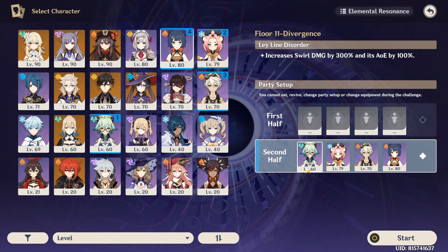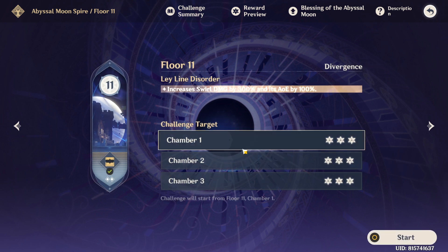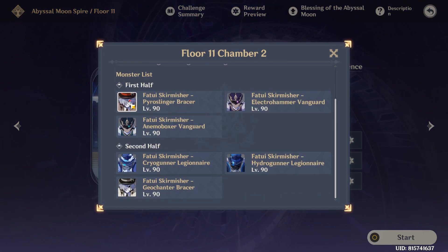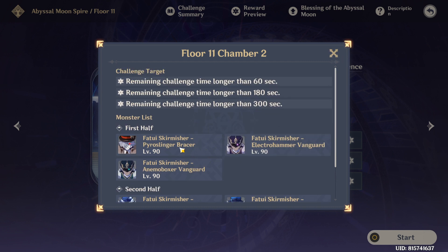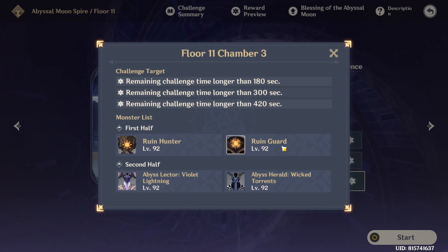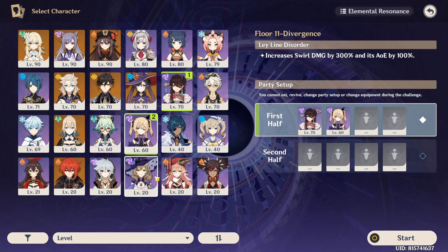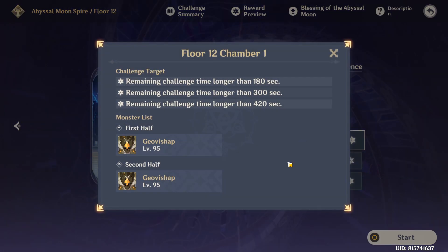Sucrose is the top-tier support and DPS at the current moment. Then we have Anemo MC, who is a good character for the monolith defense. There are two Pyro Slingers in Floor 11 and Anemo MC can carry them up and one-shot them because of the new ley line disorder. Use Anemo MC in the first half; the second half would be Sucrose on the Ruin Hunter and Ruin Guard. Beidou and Fischl will destroy them — Beidou is such a good unit in those sections.